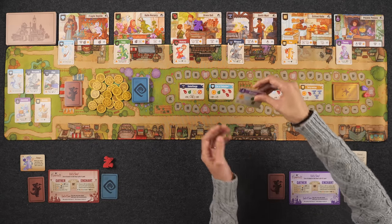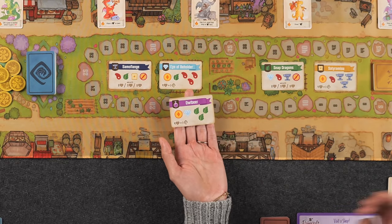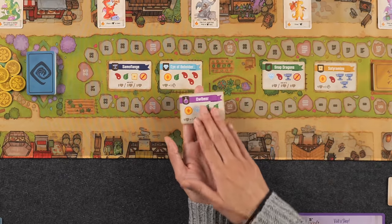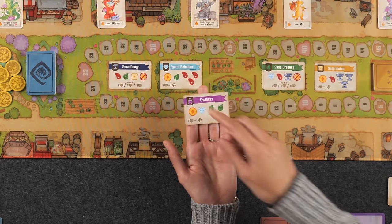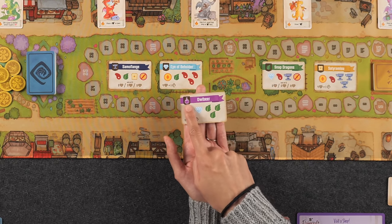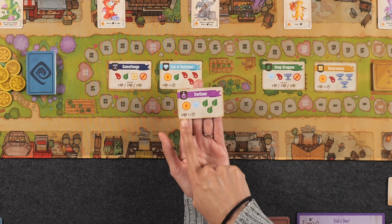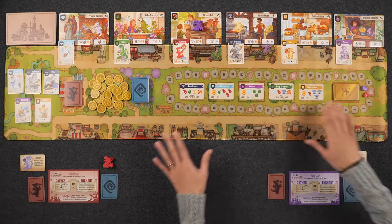If you take a look at the anatomy of an enchantment card, enchantments belong to different categories of goods. In this game there are six different types of goods: potions, diamonds, leaves, bread, and so on. The goods symbols on the enchantment cards pertain to what types of shops you have to go to in order to cast it. The card also shows the requirement you have to pay in order to score the points or rewards listed at the very bottom. For example, the Owl Beer enchantment must be cast at the shop that produces potions. You'd turn in three leaves, a diamond, and a coin to score four reputation points and additionally gain a fancy dragon card in hand.